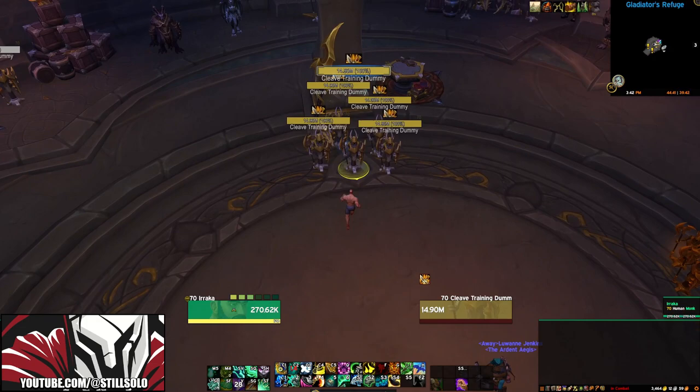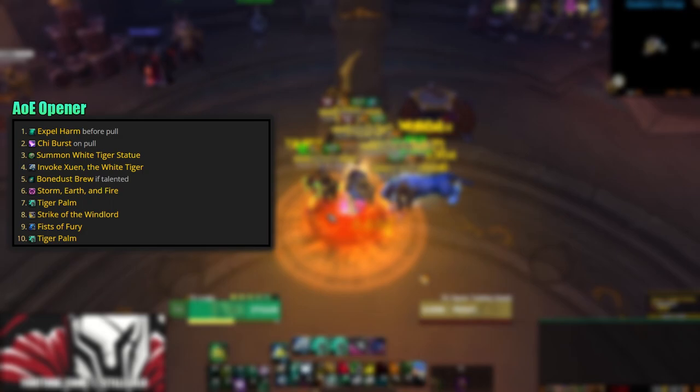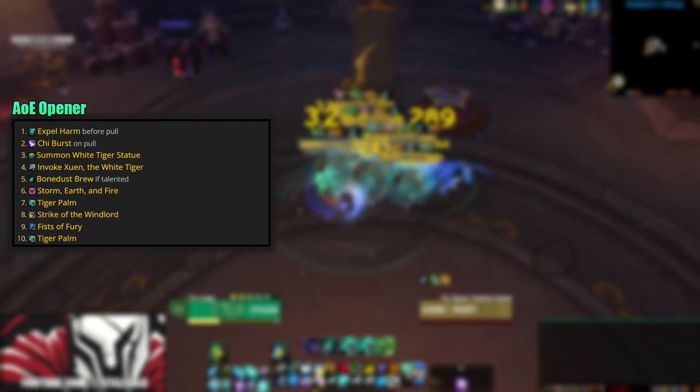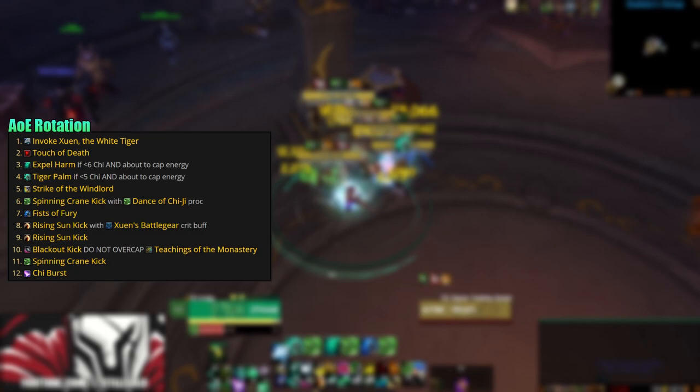Now let's talk about the AoE rotation. The opener for AoE is a little different. Before the pull, cast Expel Harm and Chi Burst, then on pull: Summon White Tiger Statue, Invoke Xuen, Bone Dust Brew, Storm Earth and Fire, Tiger Palm, Strike of the Windlord, Fists of Fury, Tiger Palm, and then go into your normal AoE rotation.